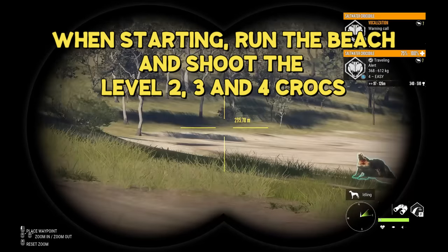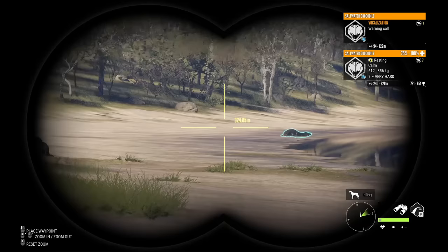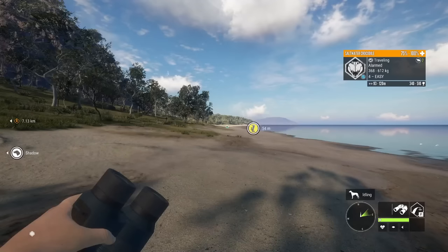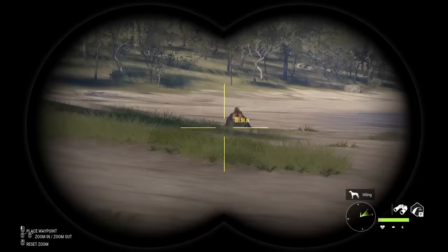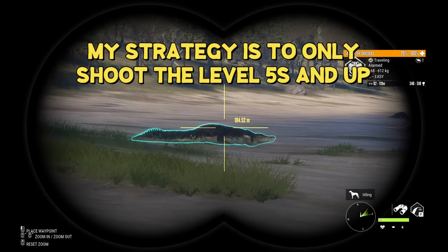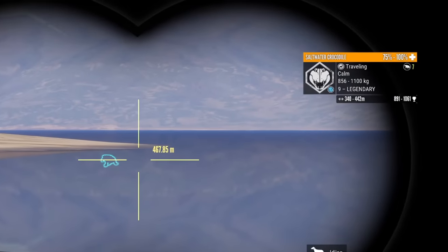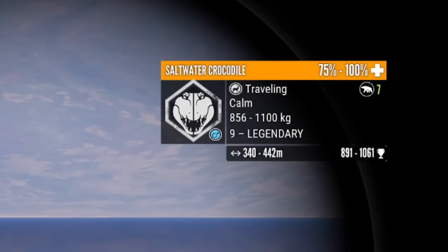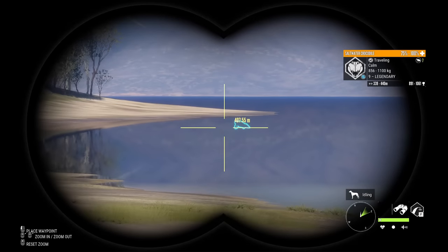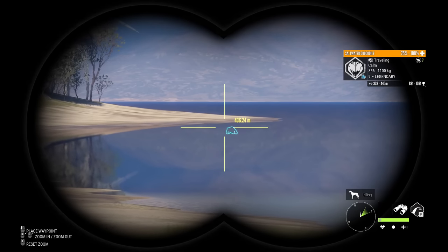When you're first starting out, run the entire beach and shoot these smaller crocs — shoot the level threes and the level fours. What's going to happen is they are going to respawn into the mangroves and get them off the beach, and hopefully you will then have larger crocs to shoot. In doing this grind I will not be shooting the fours — I will be shooting the fives and up. That is in the hopes of spawning more diamonds, and it will definitely increase the diamond spawn rate by not shooting the little guys.